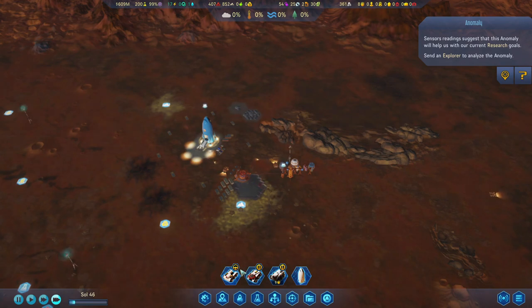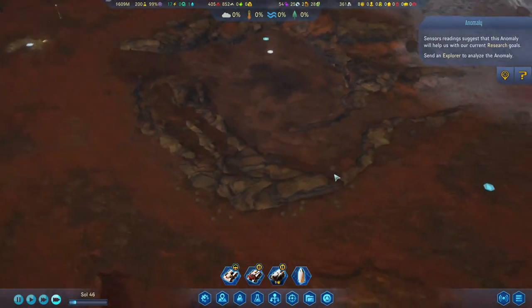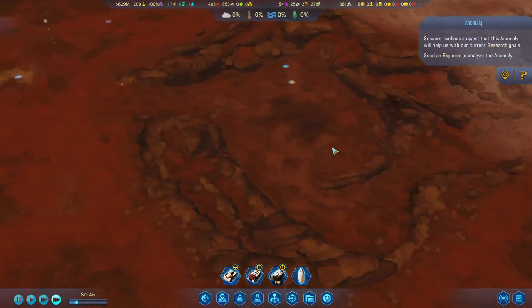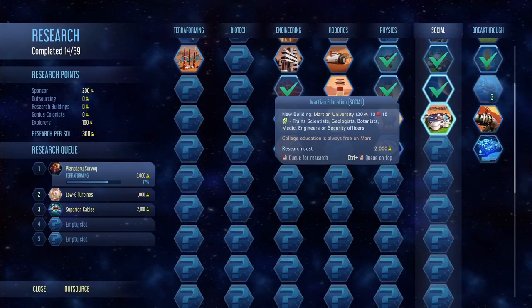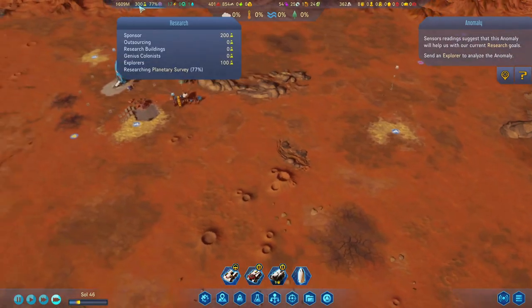If it doesn't make sense, I do understand — maybe my explanation isn't the best at times, but it will make sense maybe a little later. Right, so we have the Earth-Mars Initiative — nice! Which means our research output is now 300 per soul.